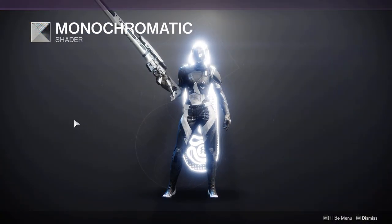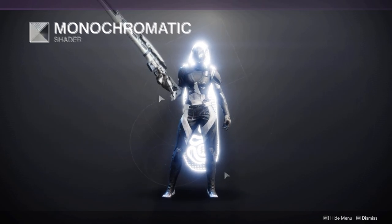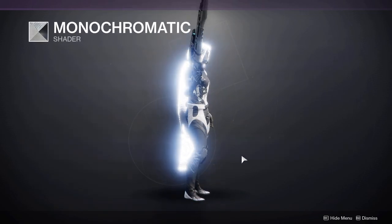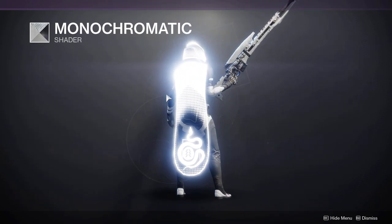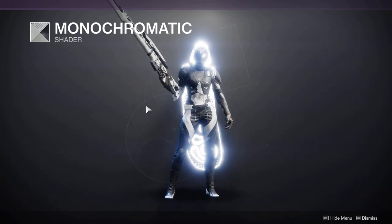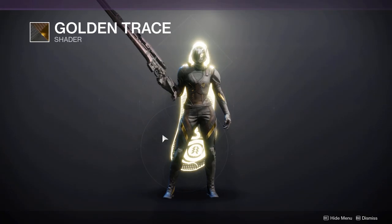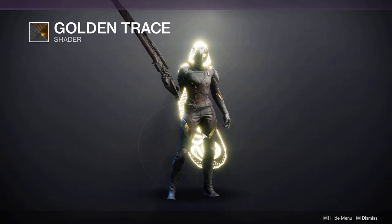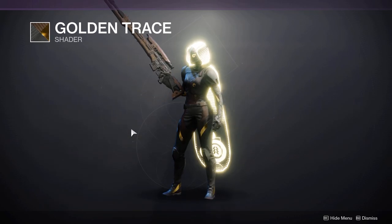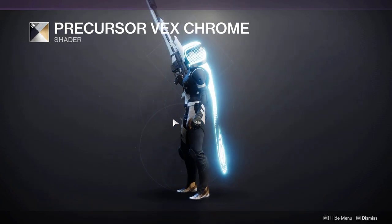I'll be showing some quick shaders that look really good with this set, with more shader videos coming throughout the week. Monochromatic from Bright Engrams offers a really bright white on the cloak while keeping the nice black and white patterning. Golden Trace is similar to Monochromatic but the white is replaced with gold — it looks really cool on the cloak especially, and is also from Bright Engrams.